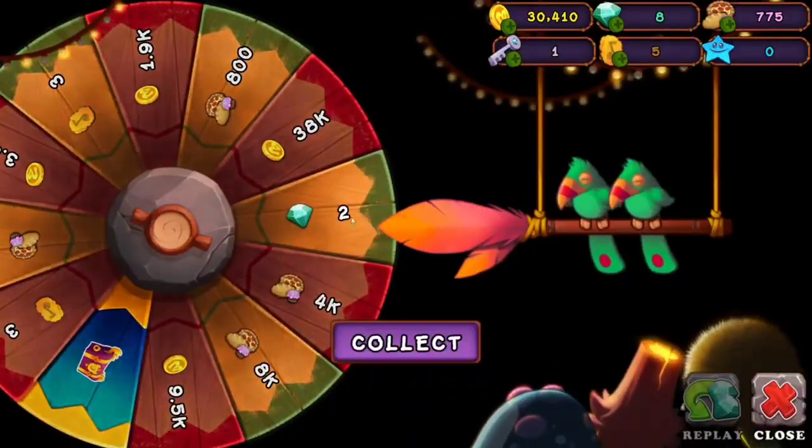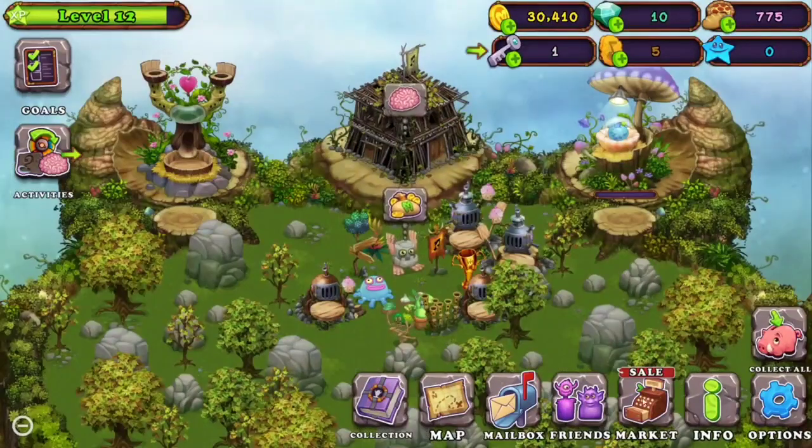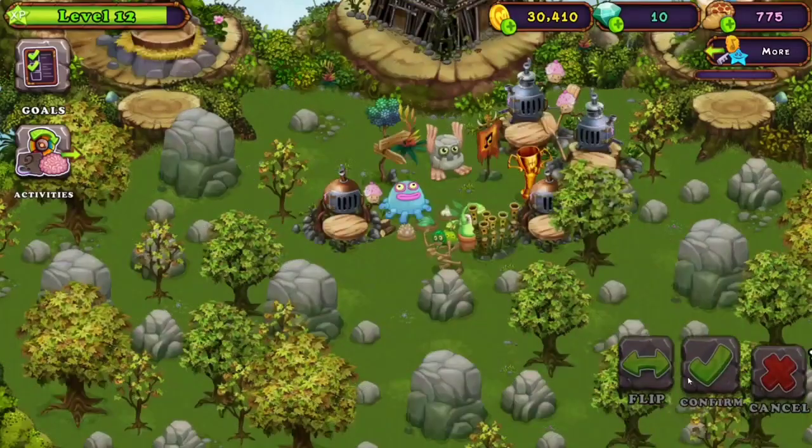Let's spin the wheel — oh my goodness, let's go! We got two diamonds, we're at 10 diamonds now, that's good. We got a key, so we can actually get another Dipster this episode because why not.